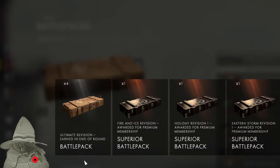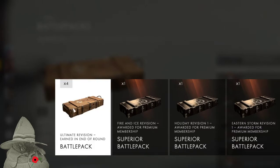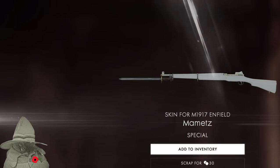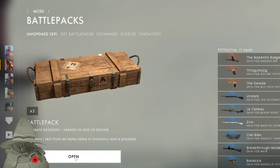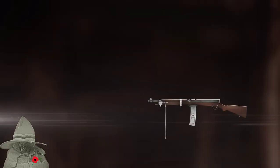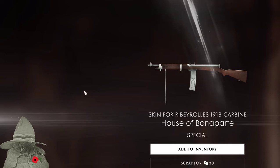This one's ultimate revision — an end of round battle pack and I've got four of them. Let's open it. Wow, a white skin — add to inventory. I'll add them all to my inventory. Now this one's back — look at that, there's a weird looking skin that says 'special.' I'm not really too sure if it's good or not, but I'll add that to the inventory.